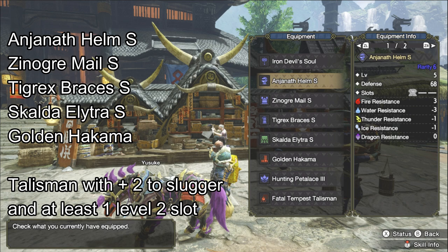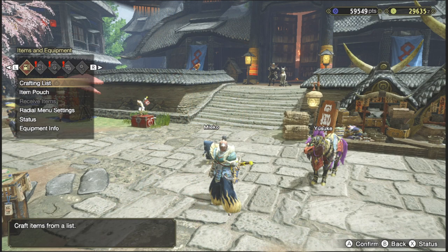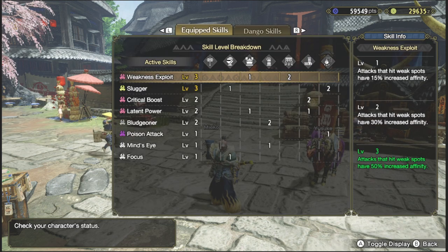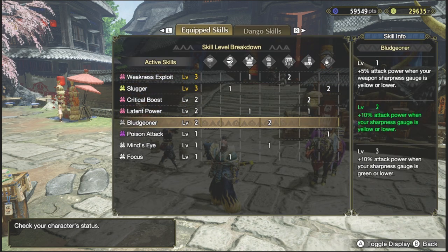For the weapon, that's an Iron Devil's Soul. I wanna build around the skill Bludgeoner. In case you don't know, the Bludgeoner skill at level three gives an additional 10% to your attack power if your weapon sharpness gauge is at green or lower. So we're gonna focus on weapons with only green sharpness — and that's what I'm after with this build.